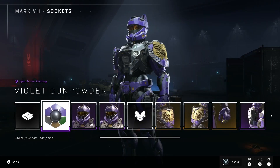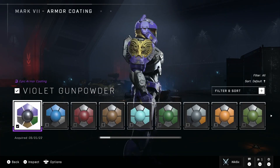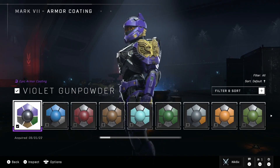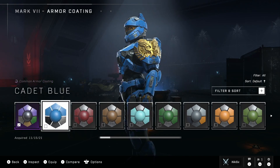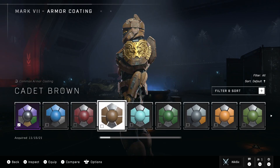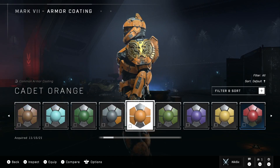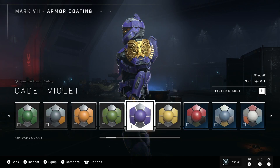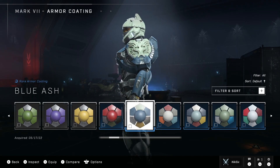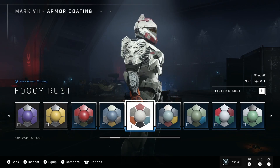Here is the Violet Gunpowder coating — it looks really cool with these shoulder pads. Let me go through all the armor coatings to show you what they look like with the shoulder pads. Starting with Cadet Blue — look at that golden color, that looks really nice. Cadet Brick also looks great. Cyan Forest, Cadet Gray — that looks really cool. Orange Sage, Violet, Yellow Banners, Deception — whoa, that looks sick! Blue Ash looks really cool too. Foggy Rust looks nice.